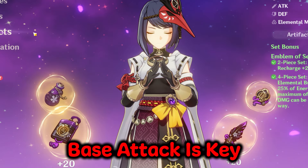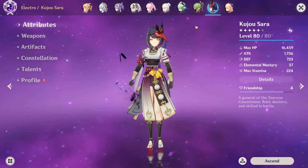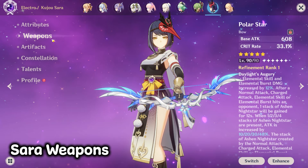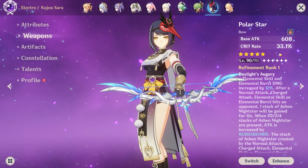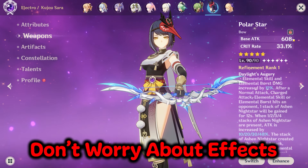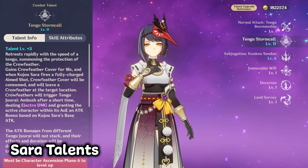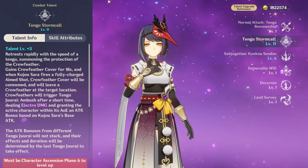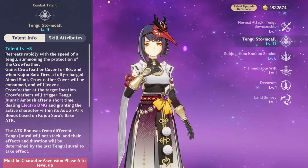What you want to focus on with Sara is her base attack, meaning that you want to make sure that she's the highest level possible and also has the highest level weapon equipped. Some weapons, including five stars, have a higher base attack than others. So before the rotation, make sure that you give her whatever's the highest, even if it doesn't have any effects that particularly help her, because the attack boost she provides is based on how high her base attack is. You also want to make sure that her elemental skill is prioritised when levelling her talents, as you will get a higher damage boost the higher you level it, with her elemental burst being the next priority.